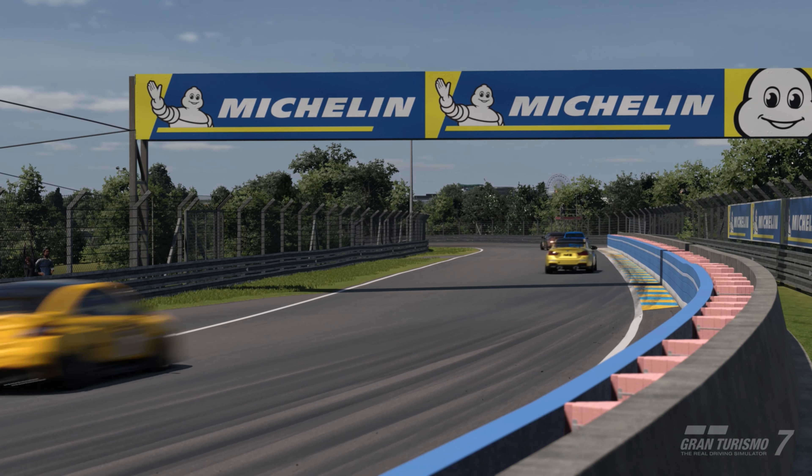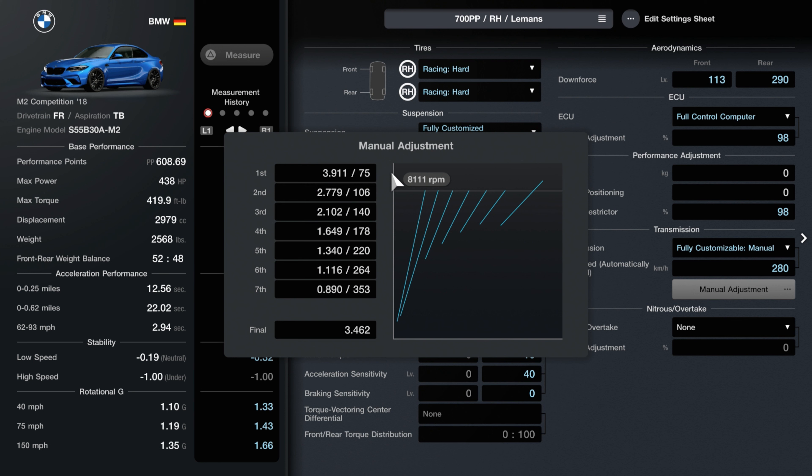The transmission does have some manual tuning to it as well — pause the video if you want the exact gear ratios. It's tuned to maximize the Le Mans straight at fuel mapping 6. Feel free to adjust it if you want to use it on a different track or tune it slightly differently.